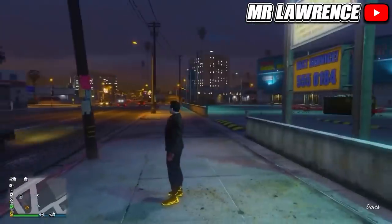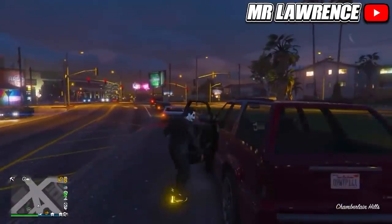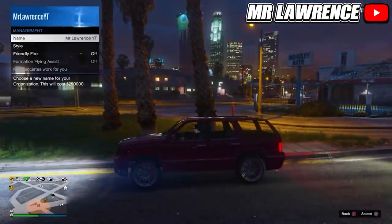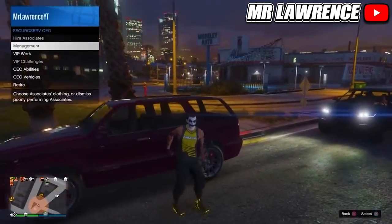When you spawn back in online you won't have the outfit yet — just get in any car, then register as a CEO, VIP, or MC. From there go to Management, Style, and switch it once to the right and back. Now exit your car, wait a couple of seconds, and you will have invisible arms.